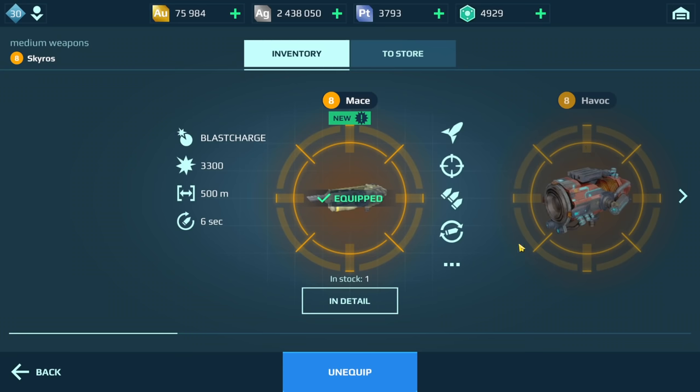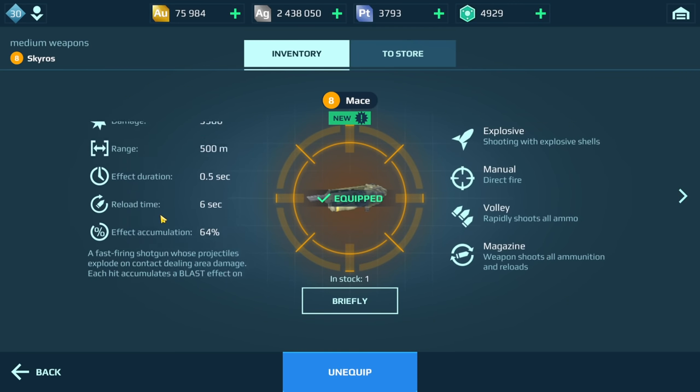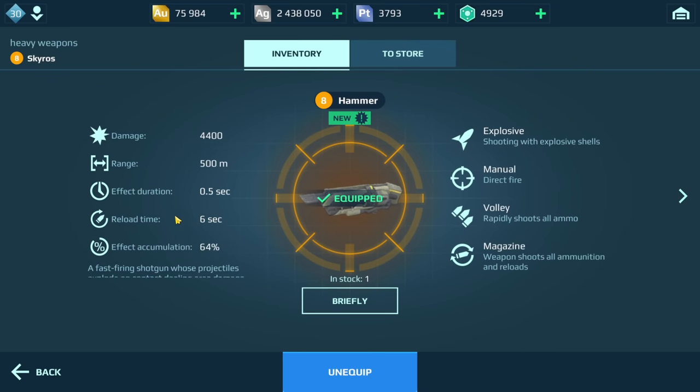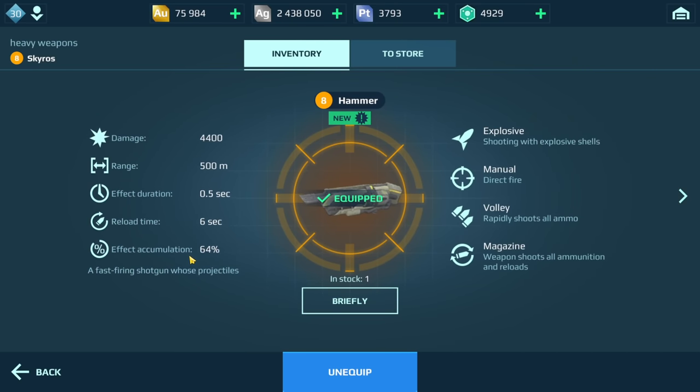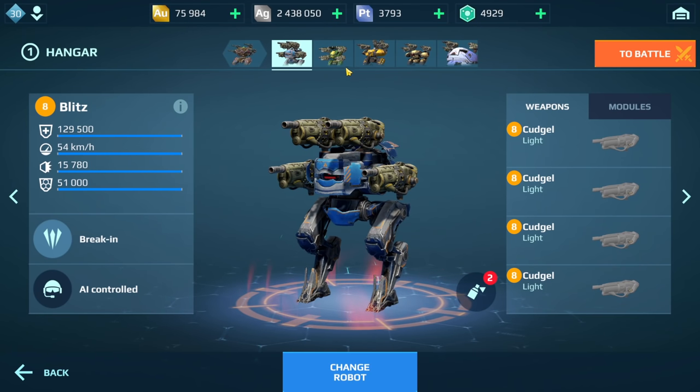Except obviously now it's a shotgun. Here are the stats for the mace and also the hammer. You can see effect accumulation here, so if you have an effect chip like the freezer locked on or a suppressor chip, it's going to build up those effects. I have it on the blitz.